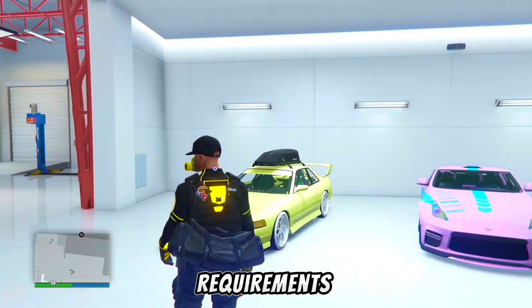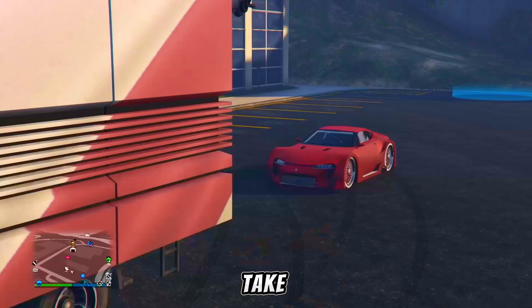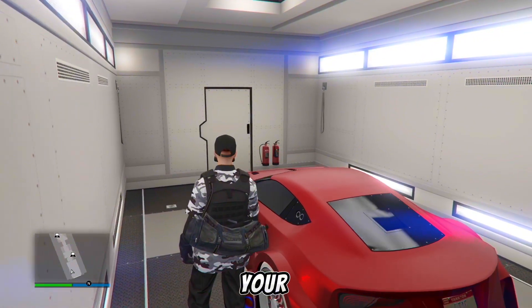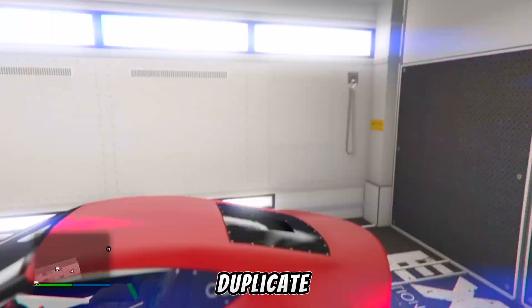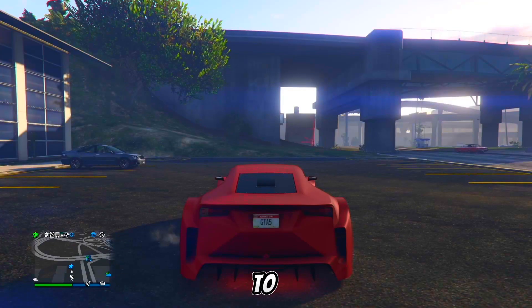Now once you have all the requirements, you can do the 2-console car merge glitch. The first step is to take the donor car and put it into the back of your MOC. Now when you do this glitch, you are going to lose your donor car. So I recommend duplicating your car before you do this glitch, or give your car to your friends so that they can give it back to you afterwards.